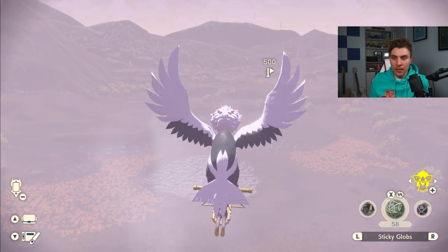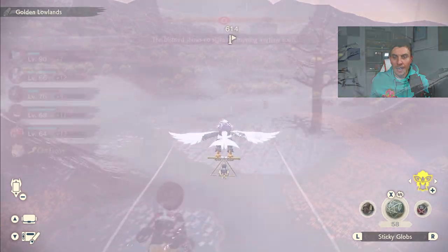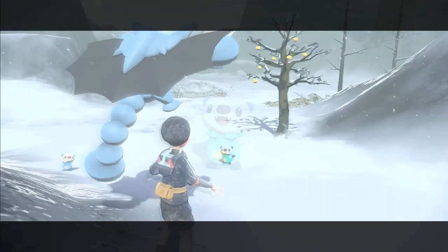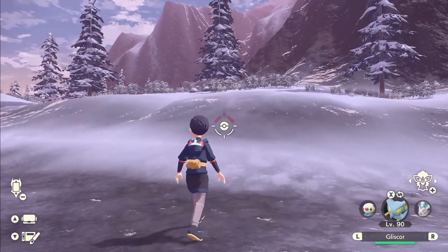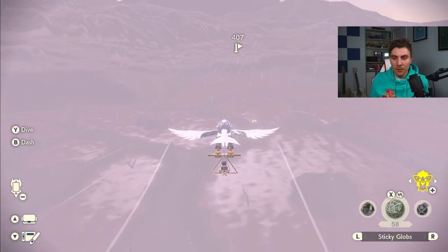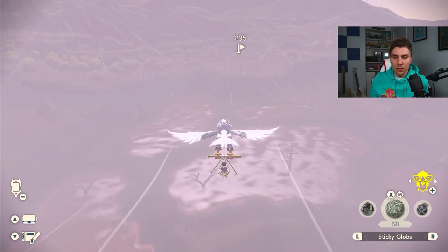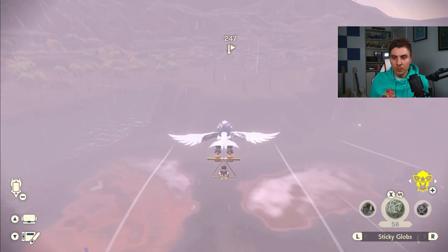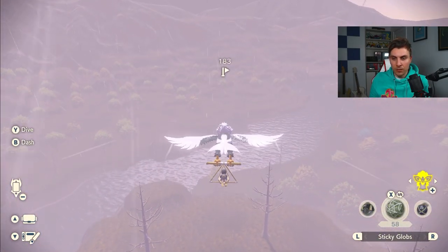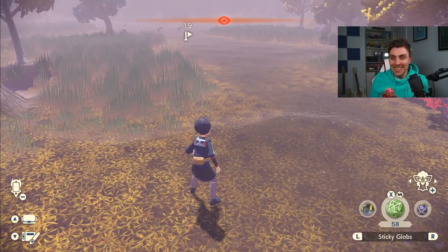We're going to check the Quilava outbreak here because I'm definitely after the shiny starter — I already got a shiny Oshawott when I was in the Alabaster Icelands earlier on today. I was very fortunate and it was in one of the first four Pokemon that appeared. So I'm hoping to get the full set. Rowlet and Cyndaquil are next, so we'll check the Cyndaquil now. We'll come to this one first because it looks like it has a chance of going again once we clear the initial one out. Let's listen out as we come over... oh, we got a shiny! It's actually a shiny!